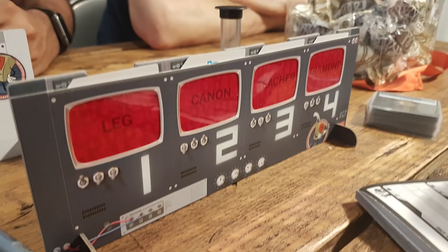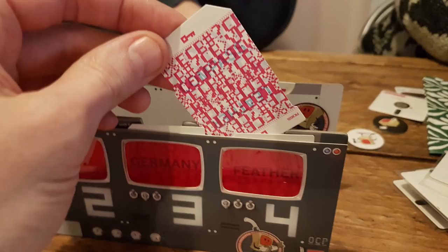Yeah, it feels great to kind of work together and have a hunch on what the other team's code might be based on previous answers. And then the challenge of giving your own clues. It's got an incredible production. The cards are slotted into these little decoder screens, so the cards are all jumbled up so you can't read them — they're double-sided.